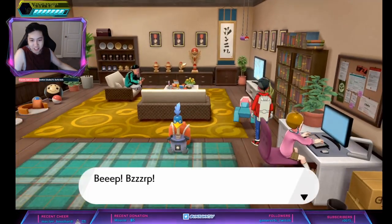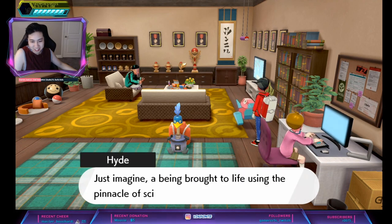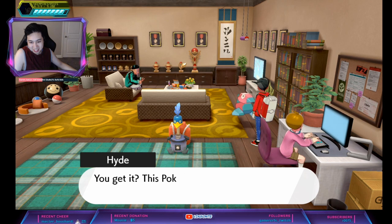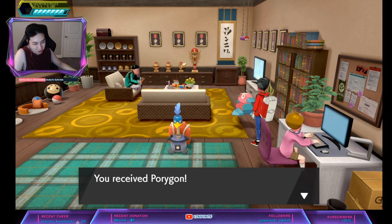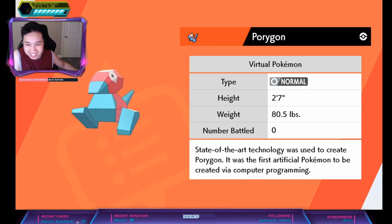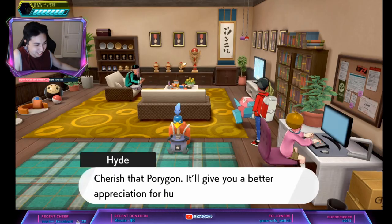For the Porygon, you just go to the dojo, and right next to Hyde. Don't talk to Hyde — he just gives you recipes. But if you actually want the Porygon, you go talk to the Porygon NPC. He asks if you want it and gives it to you. And this Porygon actually has a hidden ability, which I'll show in a bit. That's how you get it — super easy.